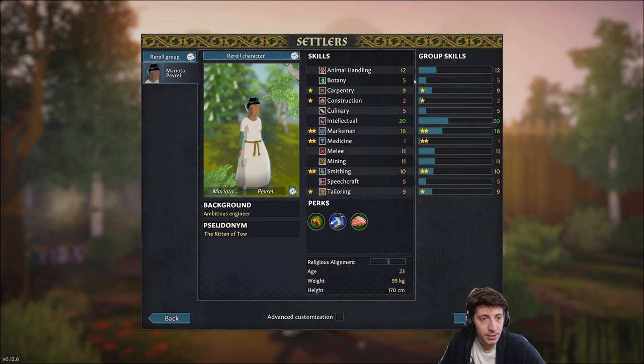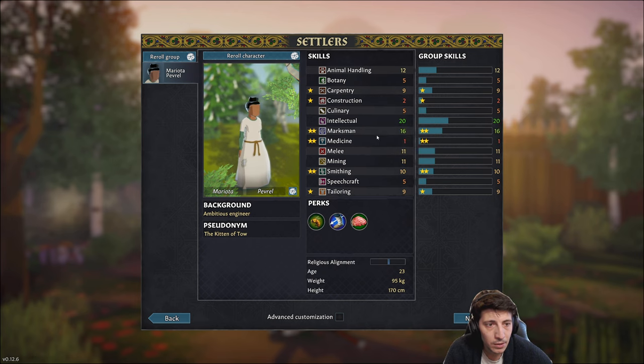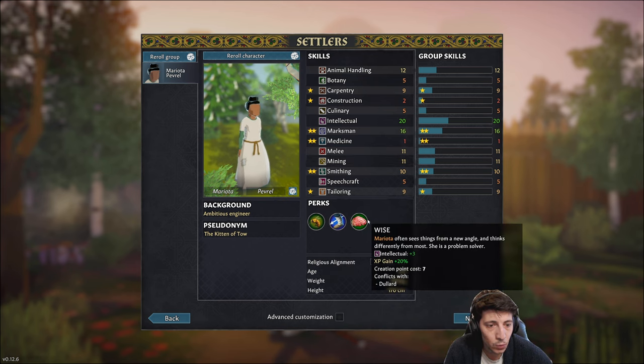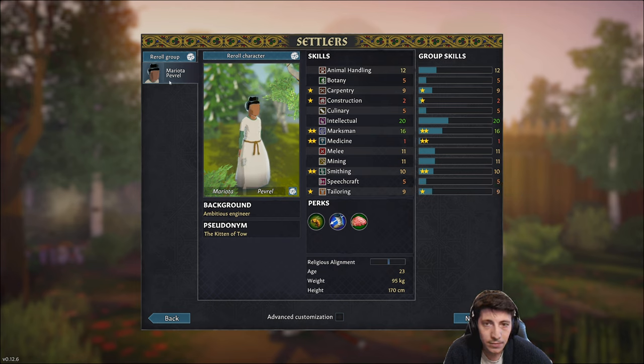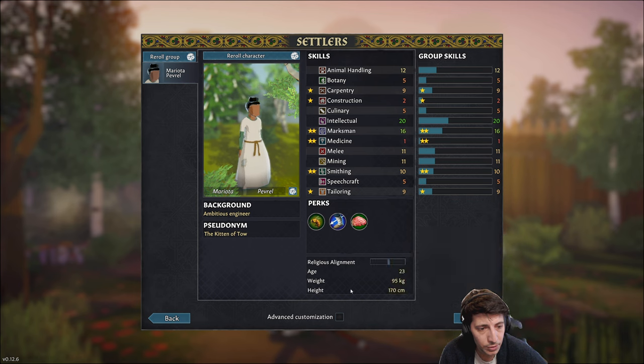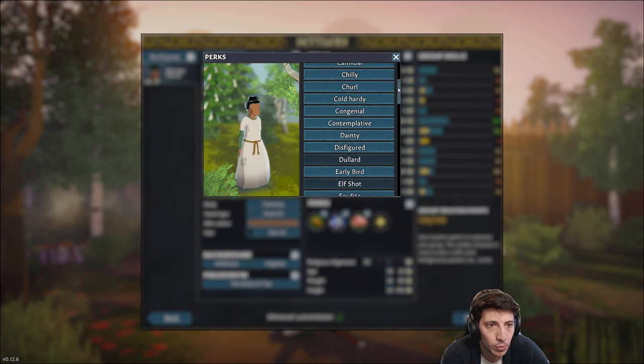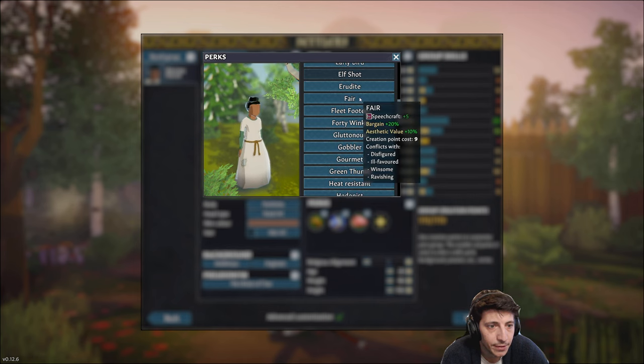We have an interesting settler — I like this, though I wish they had a little bit more medicine, maybe some better construction. But they're industrious, whirlwind, and wise. There's a conflict with dullard — creation point cost. We could play around with some of this and pick up more perks. What is fair? Beachcraft, bargain, aesthetic value — there's a lot to choose from.